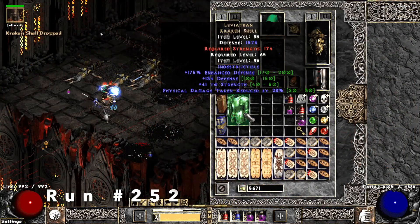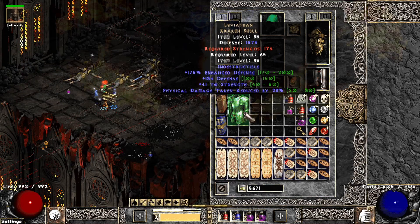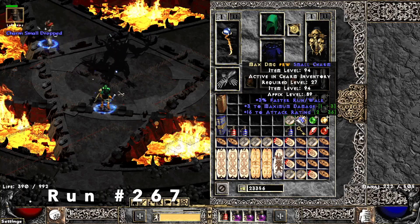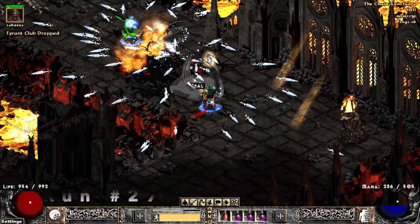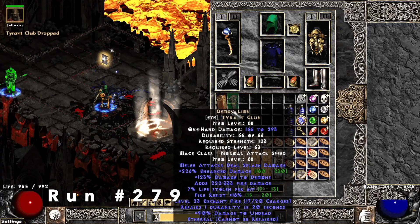Next we find a Leviathan — this is the first one I found ever on Project Diablo 2, 28% physical damage taken reduced, which is pretty awesome. Run 267, I find a small charm with 3 max damage, 16 AR, and 3% faster run walk, which is pretty awesome. Run 279, we find a unique Tyrant Club which is Demon Limb — great for the level 23 Enchant fire.